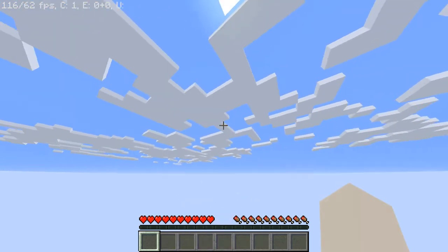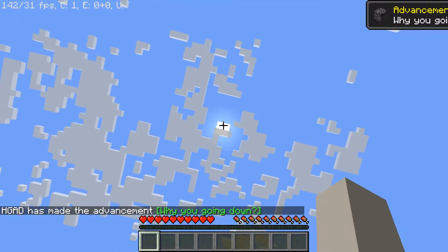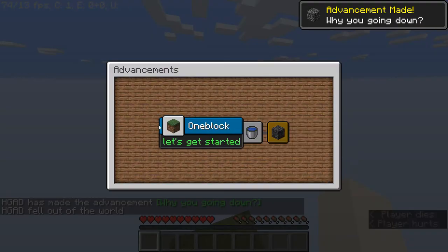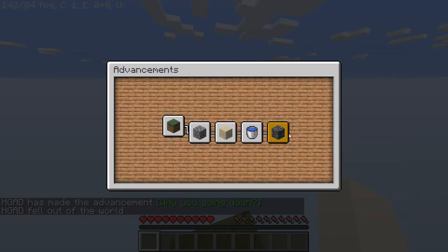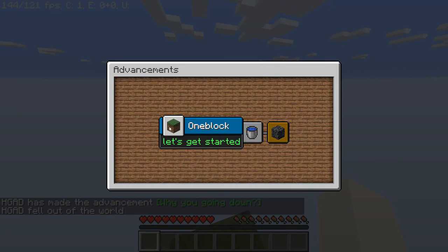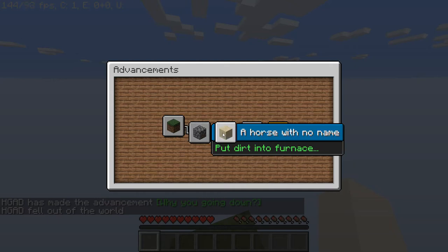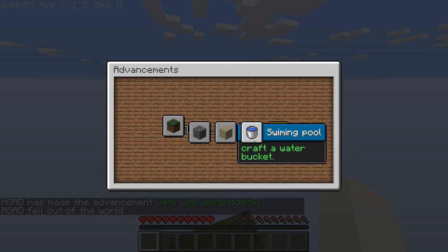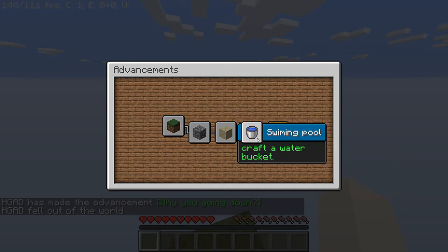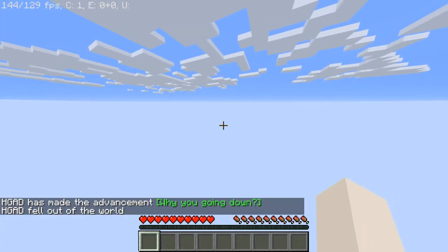I should probably break this block. I made the advancement — why are you going down? So there are advancements. How do we craft some cobblestone? How do we get dirt? How do we put dirt into a furnace? How do we get a furnace? How do we craft a water bucket? All of these questions will be answered.